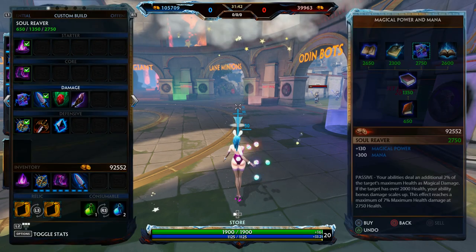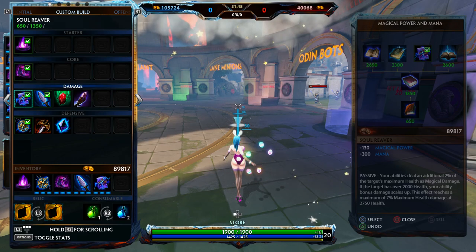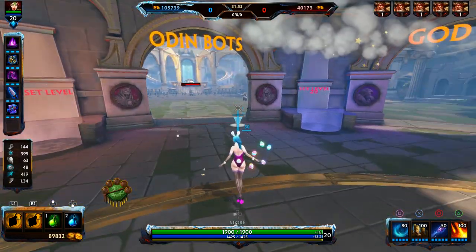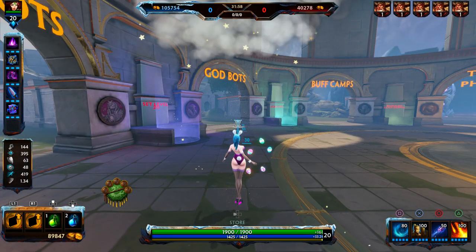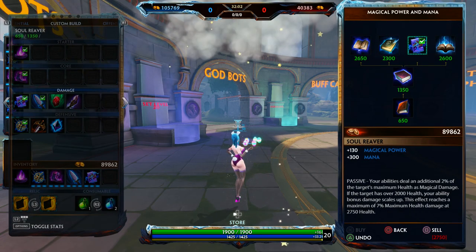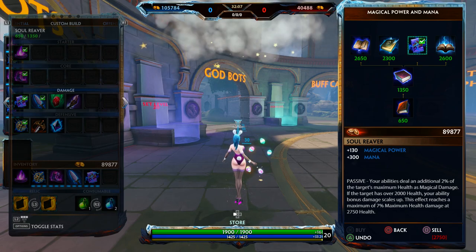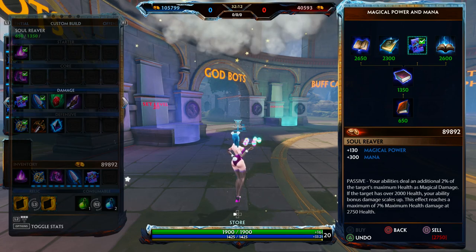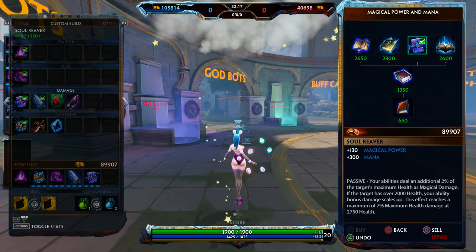Next I'll buy Soul Reaver. Soul Reaver gives you 130 power and 300 mana. Nuwa does a ton of damage late game, so I want loads of power when I reach that stage — 130 is a lot. The passive also does more damage based on how much health the enemy has, so against tanks who are tanky with high health, you'll be doing a lot more damage.